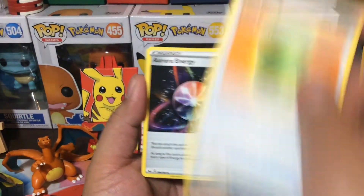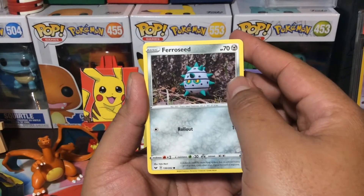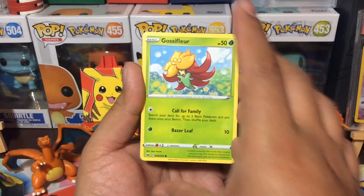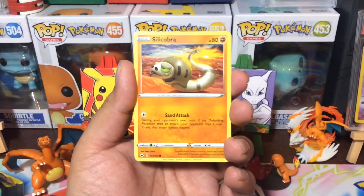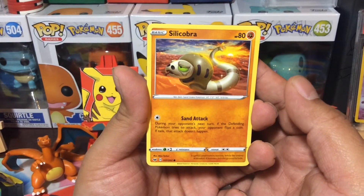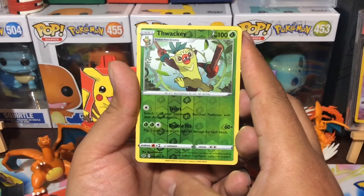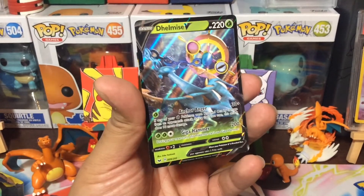Raboot. Lumberry. Aurora Energy. We got a Foro Seed. Krabby. Zigzagoon Galarian. What is this? I am not even going to try that one. We got this awesome looking snake-looking thing — that's pretty dope looking. Seelicobra. Tawaki — is that what it's called? And a Delmice V card. Very nice.